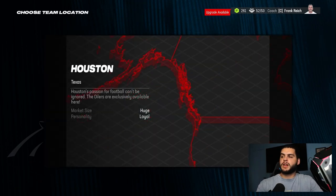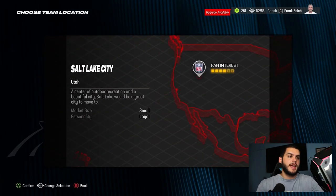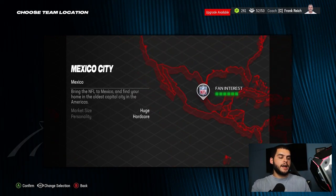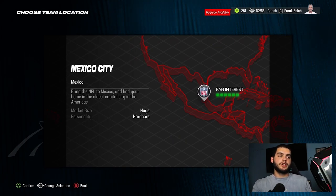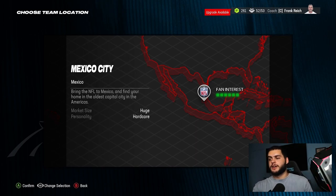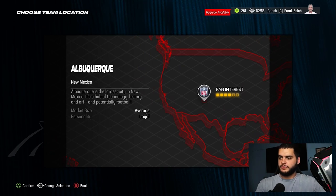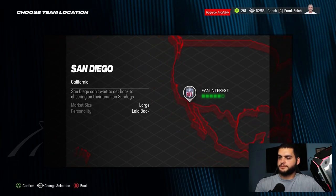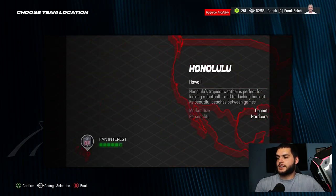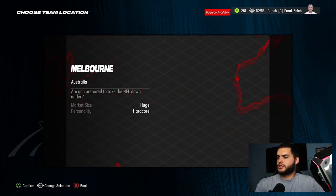Click on relocate and it takes you to this screen. You can use your left stick and d-pad to navigate around. You have fan interest, which is important — remember in old Madden you could only do this in GM mode, but you can now do it in coach mode too, which is pretty interesting and makes it a lot easier. Fan interest plays a part in the whole GM scheme if you are playing as a GM. New Mexico is only 4-star, California is 5-star, Alaska is 3-star, Hawaii is 5-star.